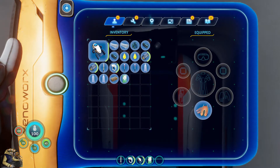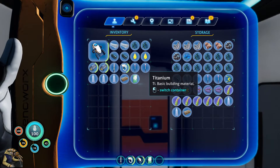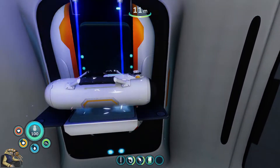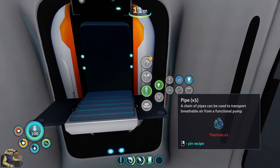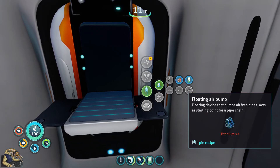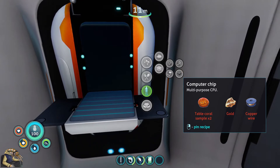We use the fins automatically - that is good. We just need an O2 tank now and we should be able to make one. No, because of titanium - it's fine though, we have enough. Now we are progressing - additional blueprints to your database. Tank can be upgraded for deluxe and VIP breathing - okay. We got the compass. The floating air pump - a device that pumps air into pipes, acts as a starting point for a pipe chain.